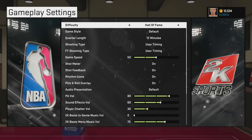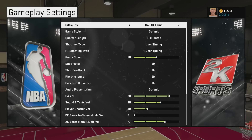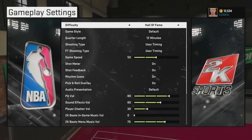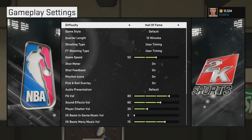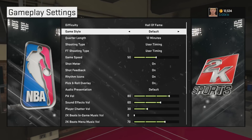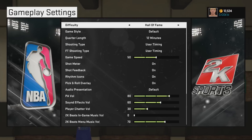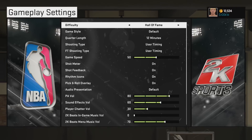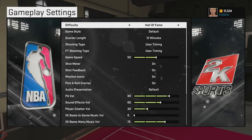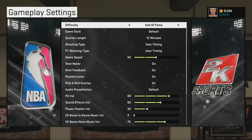What's going on guys, Off The Brink TV here bringing you another video - this time the MyPlayer tutorial series episode 5: defense. A big issue with Superstar and Hall of Fame difficulty is losing really badly, the computer hitting a lot of shots. The reason for that is poor defense, and if you play good defense it makes your offense better because you gain momentum and win more games.